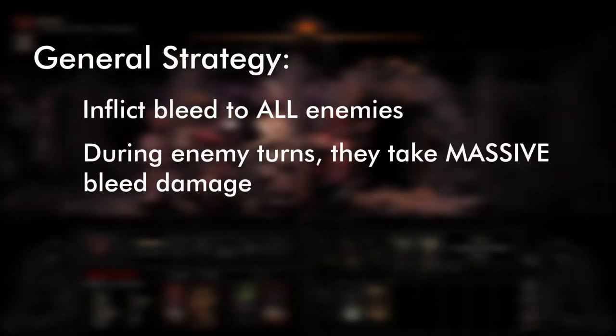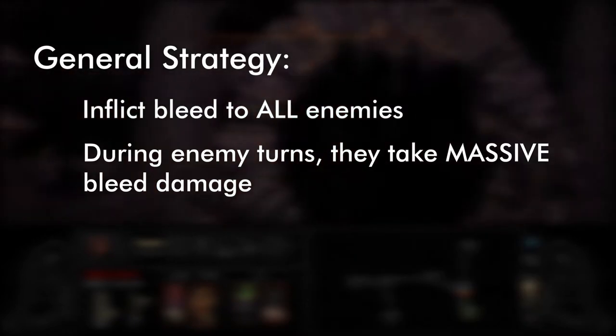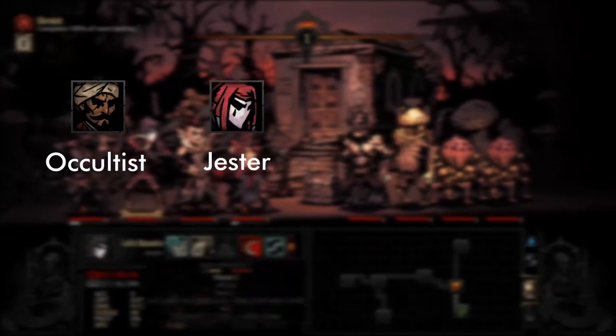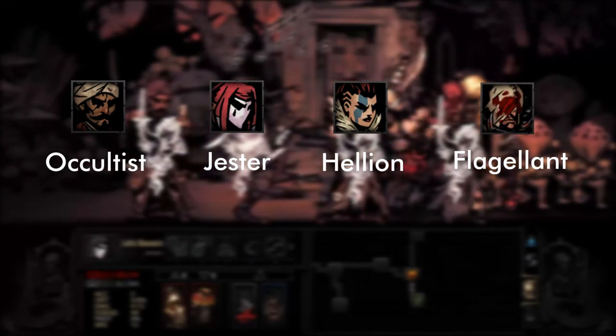The strategy for this bleed party is very simple: you just want to make sure that you're inflicting as much bleed onto the opponents as possible so that whenever it's their turn, they're just going to take a lot of bleed damage. This party is broken down from back to front as the Occultist, Jester, Hellion, and the Flagellant.